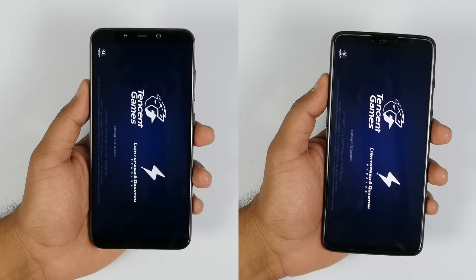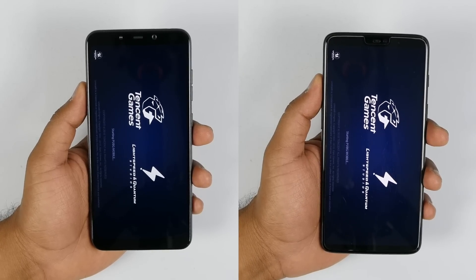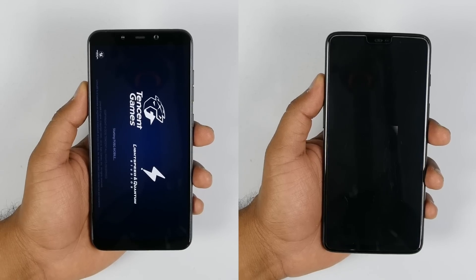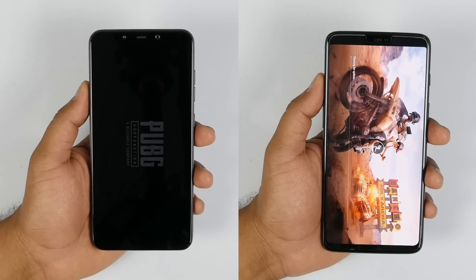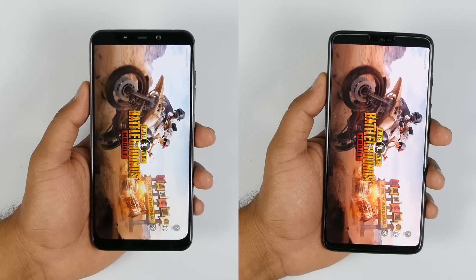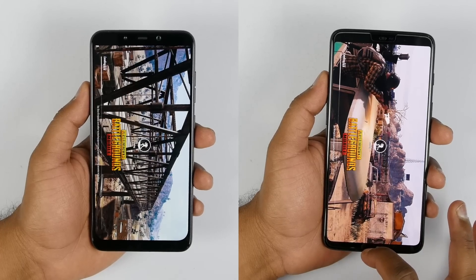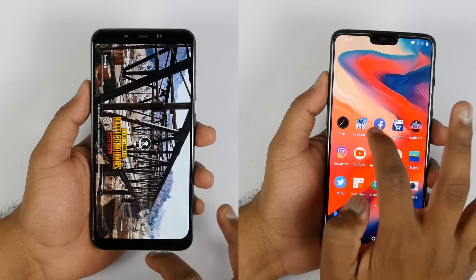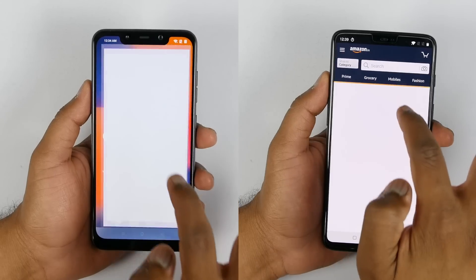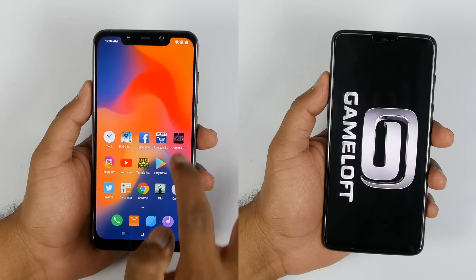Let's start with PUBG because this is currently everyone's favorite game. If you noticed, OnePlus 6 was slightly behind compared to Poco F1 to show the app opening, but let's see who opens it faster. Seems like OnePlus is faster than Poco F1 in opening PUBG — it has already finished loading and moved on to Facebook whereas Poco just finished loading the game. Not a huge difference, and there are 14 more applications left on the list.